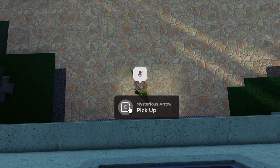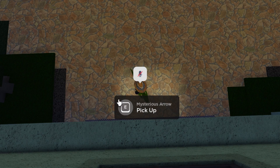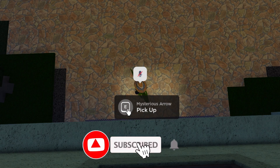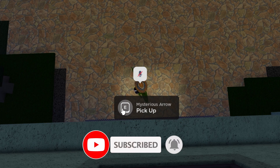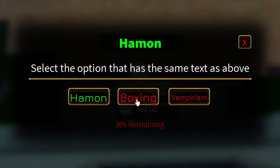It says E to pick up, but you're not going to do that. You're going to put your mouse over the E on screen — right over the E, that's important. Make sure you have liked and subscribed, then put your mouse exactly over the E and hold it for two seconds.